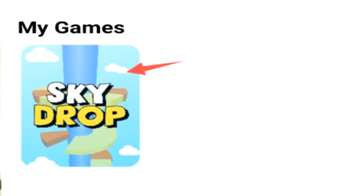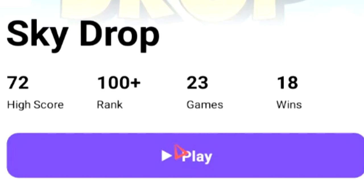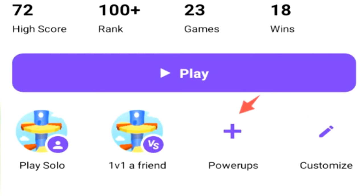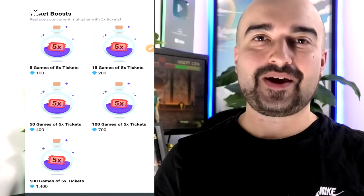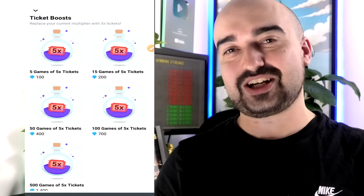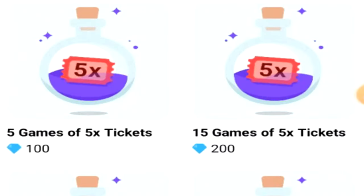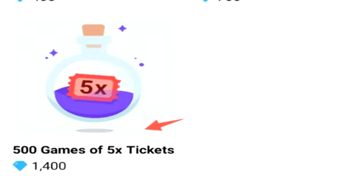Let's play SkyDrop — this is a competitive game against other players on PlayBite. You have statistics to see how you rank globally, and you can use power-ups to earn more, play solo, or even 1v1 a friend. Power-ups are purchased with the premium PlayBit currency and increase the number of tickets you get per game, ranging from 5 games for 5x tickets at 100 diamonds up to 500 games or 5x tickets for 1,400 PlayBit currency.